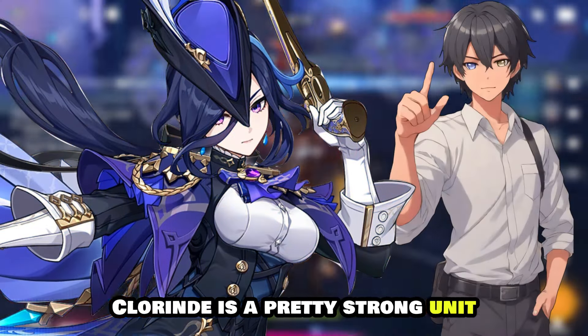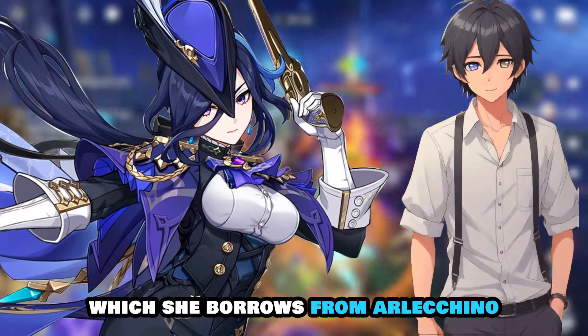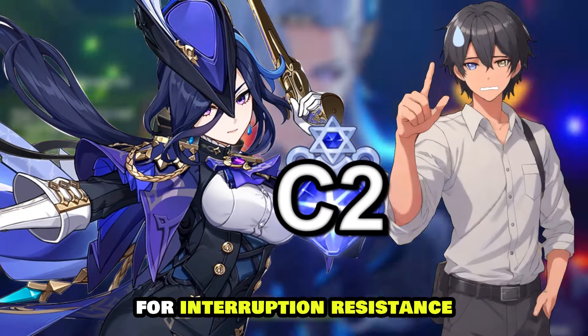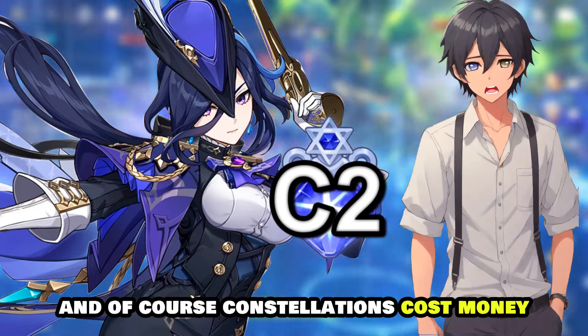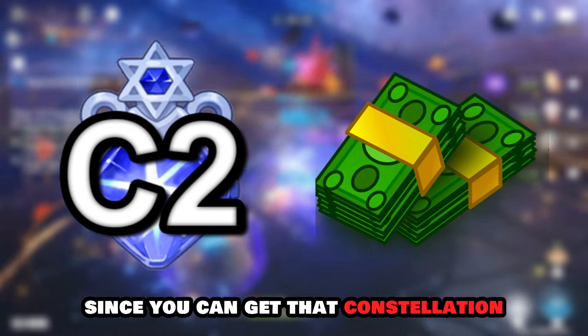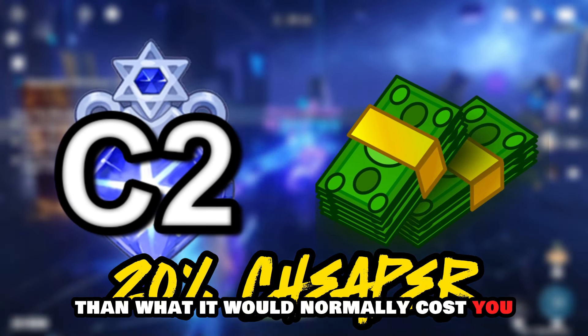Chlorande is a pretty strong unit with a very unique playstyle and mechanics, but one thing she borrows from Arlecchino is her reliance on constellations for interruption resistance. Constellations cost money, but you're in luck since you can get that constellation for a 20% cheaper price than what it would normally cost.